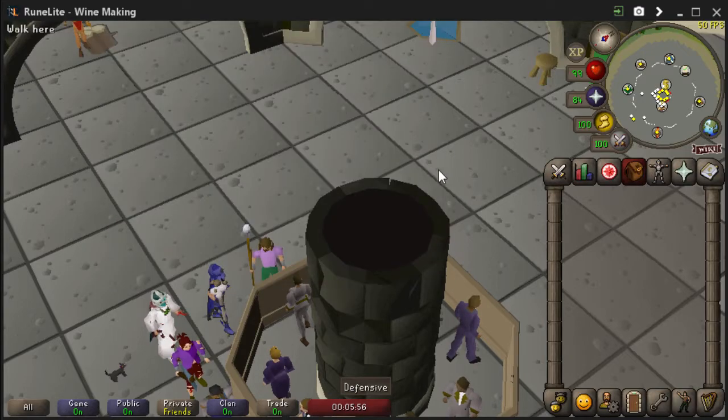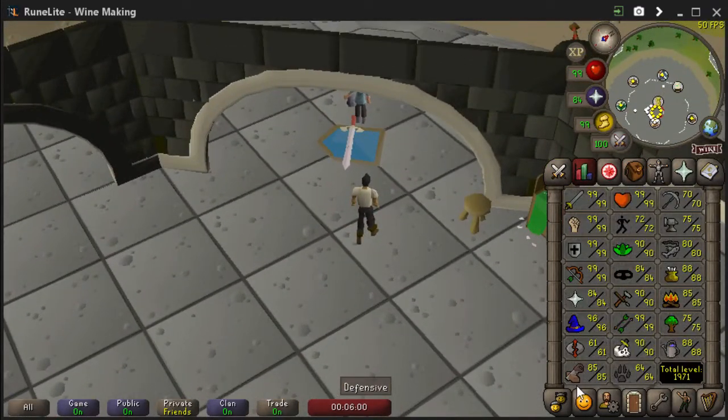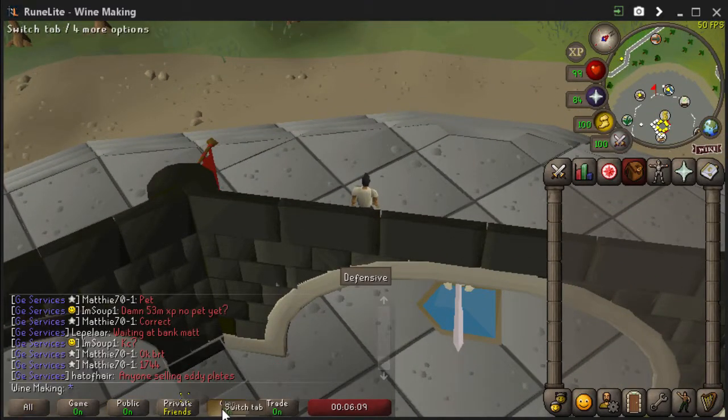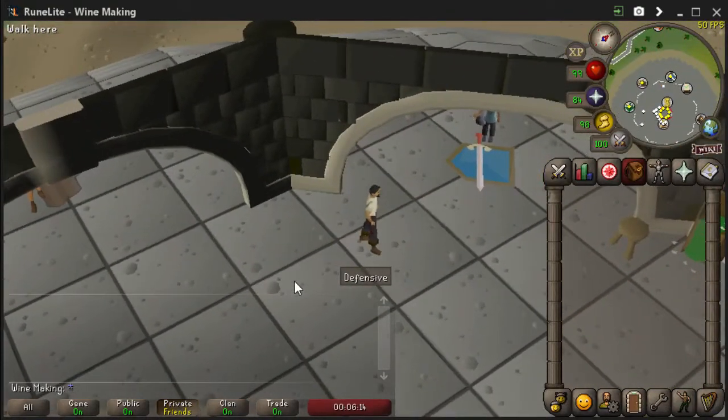There we go, that's the bank, there's the stats. We're going to go from this to making 10 bil, or five max cash stacks — so what's that, pretty much 10.5 bil I think.